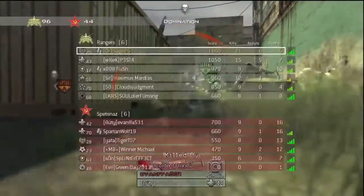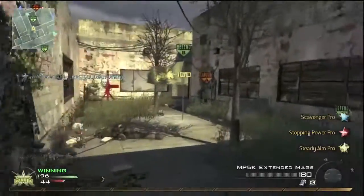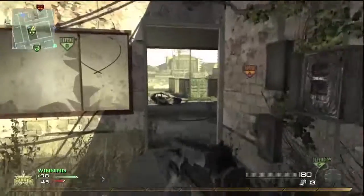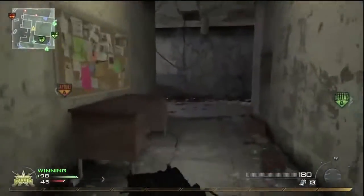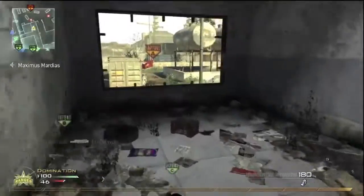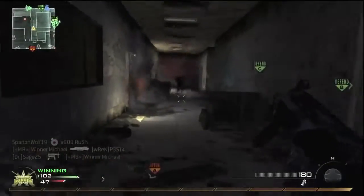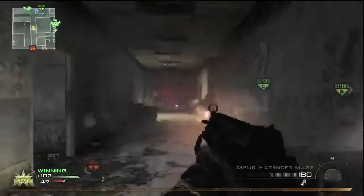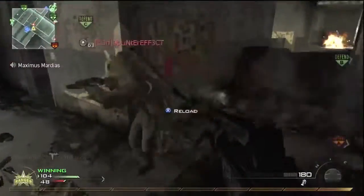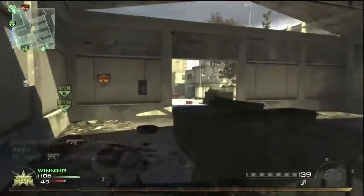Quickscoping is the thing that brings me the most enjoyment out of this game. It's tough when you get hit markers all day and put two bullets into a Painkiller guy and he doesn't die — it feels like your shots should connect and they don't. But that makes it all the better when you run into three guys and quickscope them all, taking out half their team with a sniper rifle and three bullets. That's what I play this game for — it's just the most fun to me.